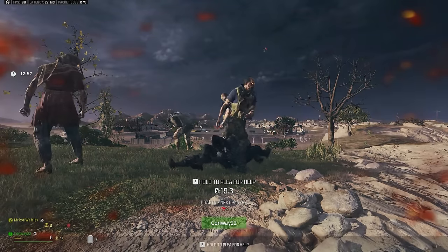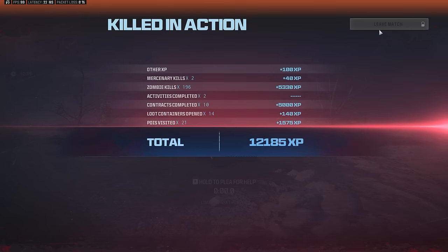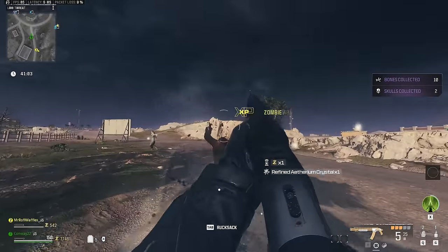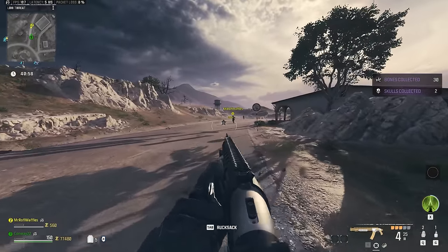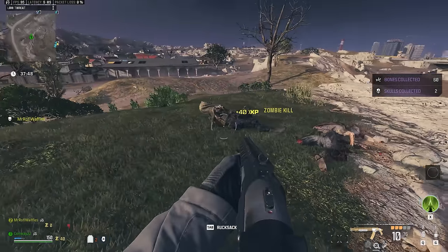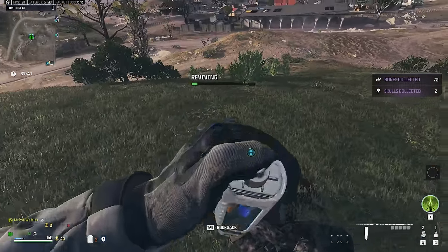Once this is done, both of you need to die and then give up, so your game is going to end — it's going to say squad eliminated. Leave the match at the XP screen, timing it the way I'm timing it here. Then start up another game and your tombstone will be on the ground where you died. When you grab the tombstone, your points are going to double. You can do this in as many games as you want and end up getting unlimited points just from this alone. Note: the tombstone icon will disappear from your screen when you do the plea for help, but don't worry — the glitch is still going to work.